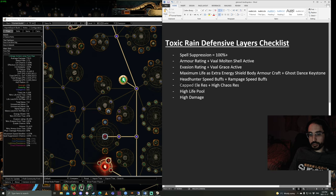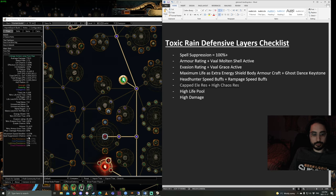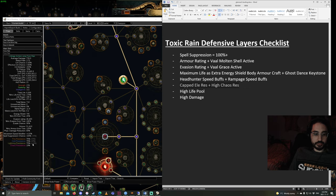The next defensive layer is capping your elemental resistances and having as much chaos res as possible. My elemental resistances are just over cap — not high enough to deal with Elemental Weakness curse, which needs 95%. I don't think you should aim for that since there's too much else needed on gear. If you can hit it, you can run Elemental Weakness perfectly fine. Chaos res, I'm at 19%. Higher would be better, but even at 19% there's no chaos damage while mapping that will one-shot or even come close to one-shotting me. I'd aim for at least above 0%.